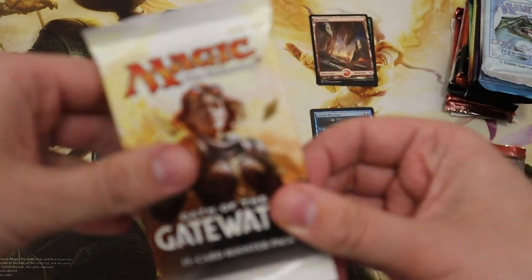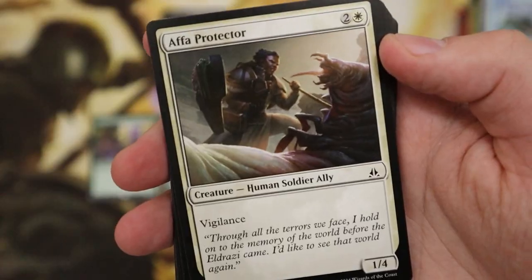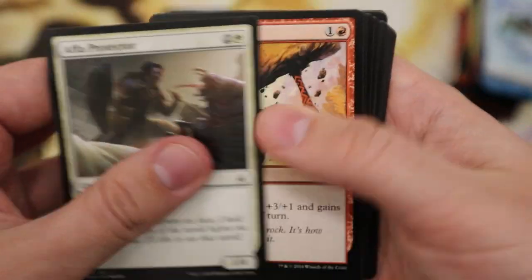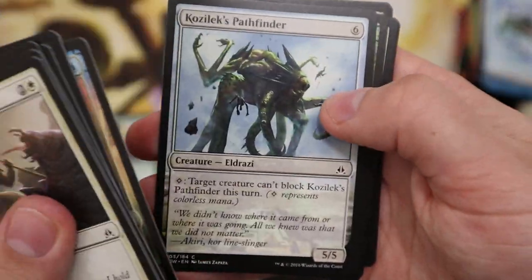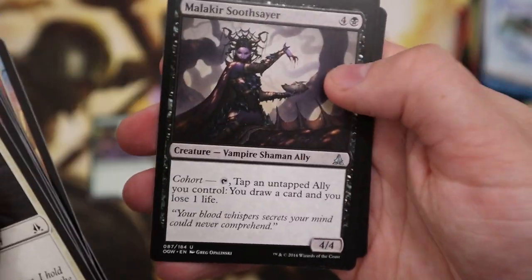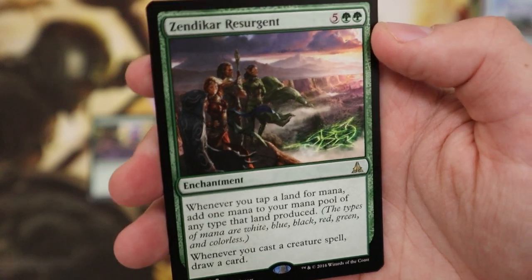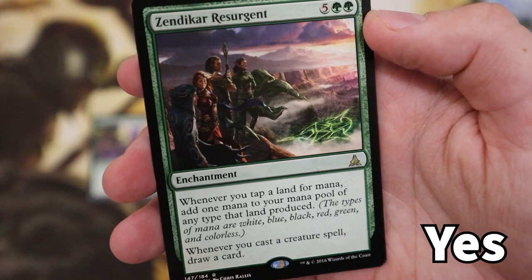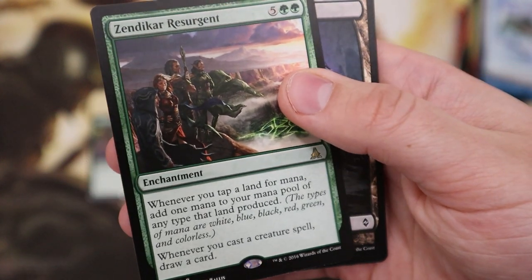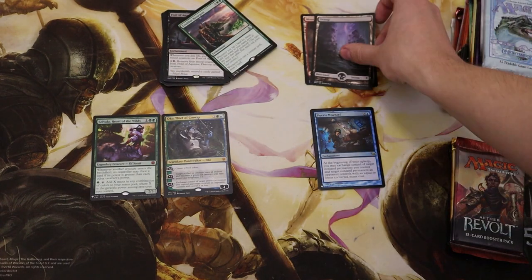Okay, another one — Oath of the Gatewatch. I'm not really sure what the big cards are in this one, so here we go. Kozilek's Pathfinder, Flayer Drone, Zendikar Surgeons — is that an expensive card? I'm sure editor-me will say yes or no. I think it's a pretty good card though, just a rare. Nice full-art Swamp.